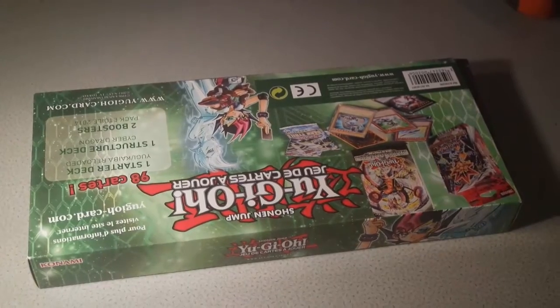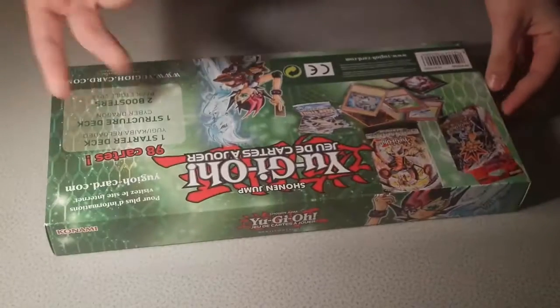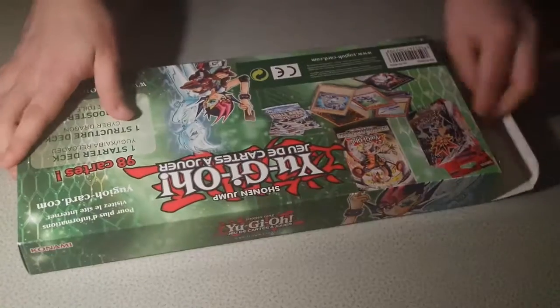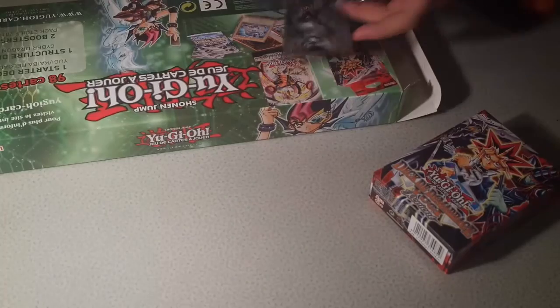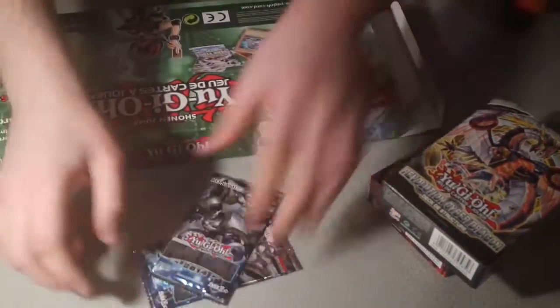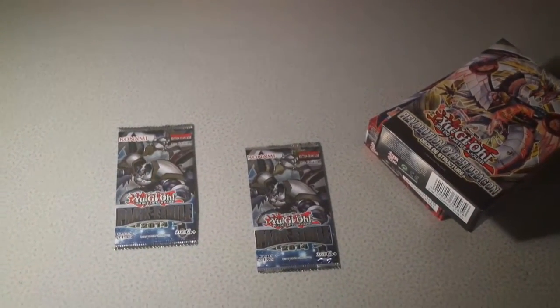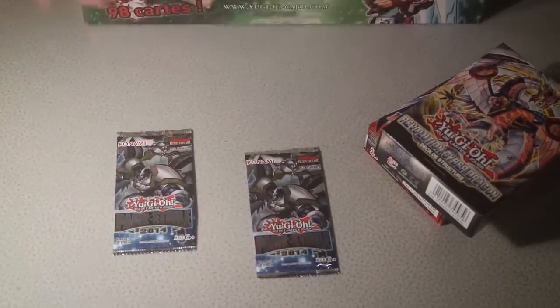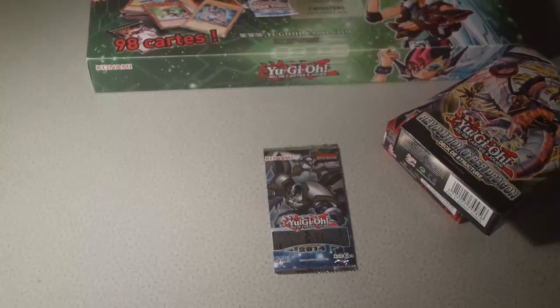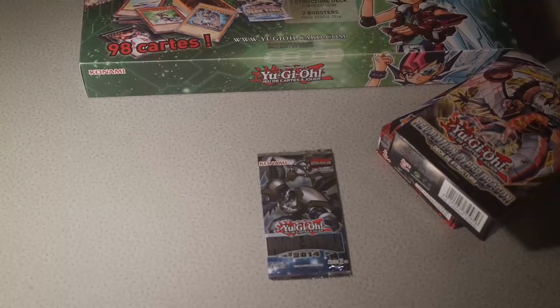And I've got my cameraman there, Yogi. Hello. Yogi-o! So it's already... looks like an alright set. Let's see if we get... We've got a Yugi. Cool! We've got a Yugi, and we've got the Cyber Dragon of course, and we've got the two packs. Probably got nothing in.